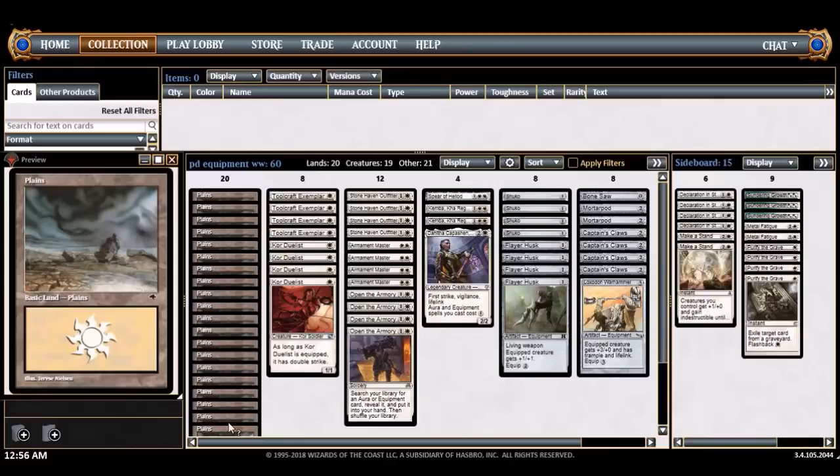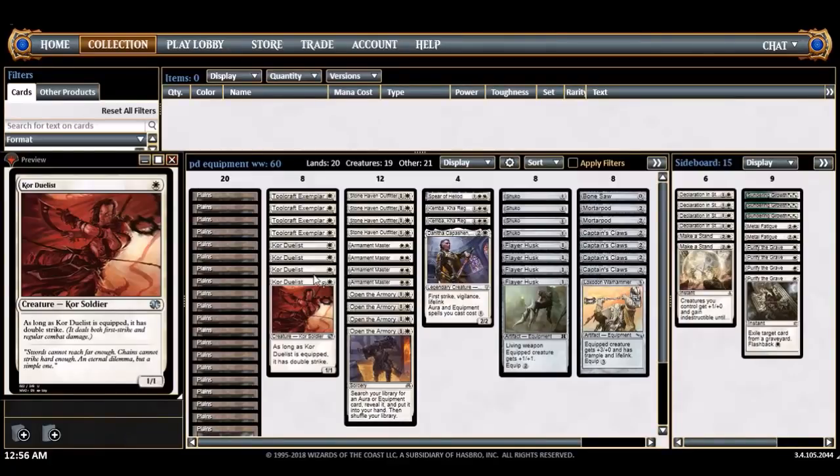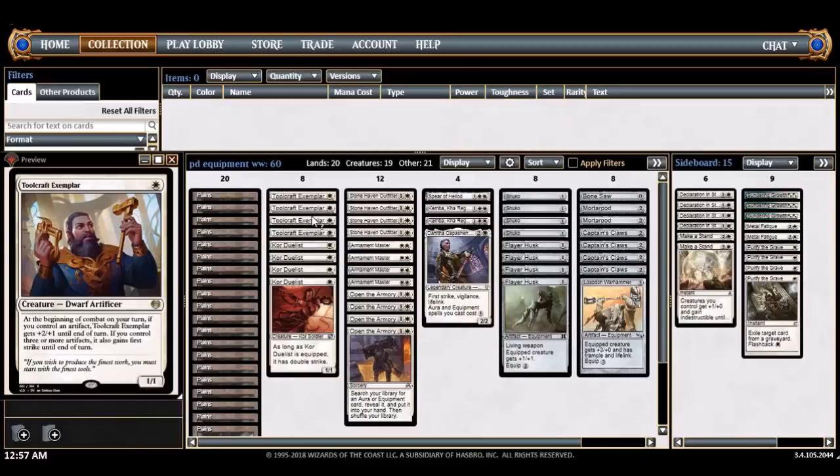20 lands, all Plains. This is why we need the curve at three, so I don't really need a ton of lands. Core Duelist is kind of a dependent creature that really needs equipment, but we have a ton of equipment so equipping it is not very hard. Toolcraft Exemplar is taking the spot over Kitesail Apprentice. It's basically a Wild Nacatl - I want my decklists full of Wild Nacatls, Tarmogoyfs, and other big idiots. Exemplar doesn't need to be equipped, it just needs an artifact around.